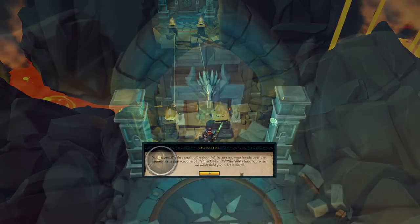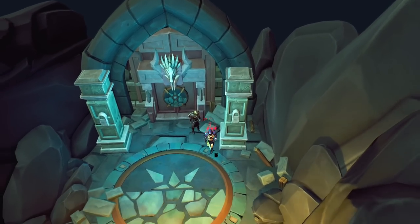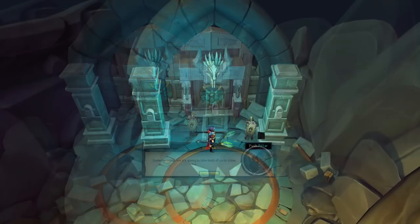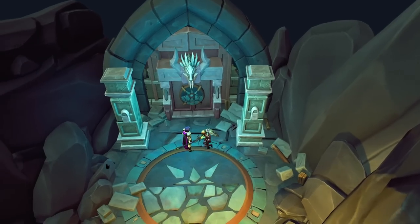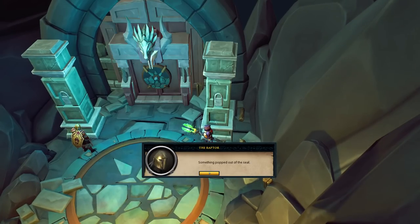Once you've built the bridge, go over and investigate the ancient door. This ancient door can be opened by pushing 2 different pillars, except you cannot do this by yourself. So what you're going to need to do is take control of the Raptor NPC and place the NPC in front of one of the pillars, then stand in front of the other one yourself and then push it, so that you can both open up that door.